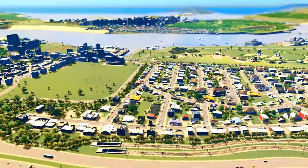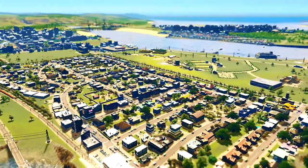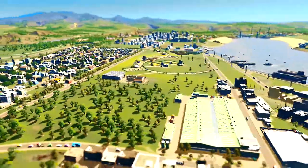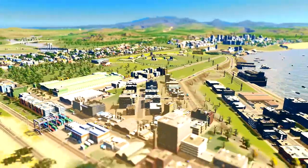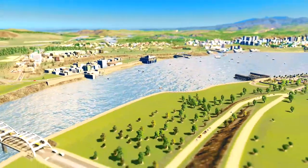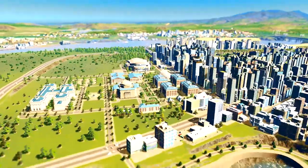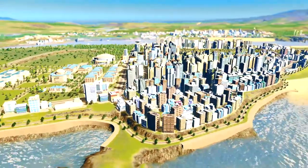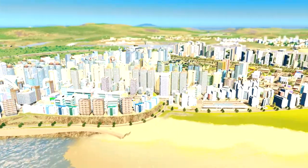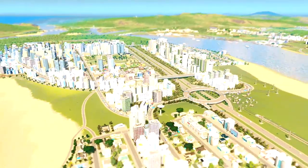Currently it's sitting at level three and we want to get that up to a level five campus, which is going to open up a lot of unique buildings that we can use throughout our city such as museums and other tourist attractions. Just over here I want to be adjusting some of the roads and adding some new suburbs to our city. I'm really happy with how things are coming along so far and I've got some ideas as to what I want to do with the highway.